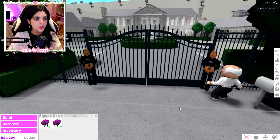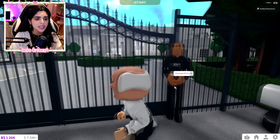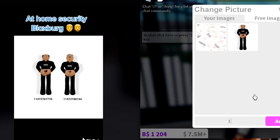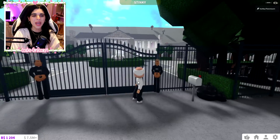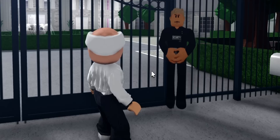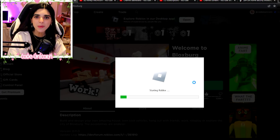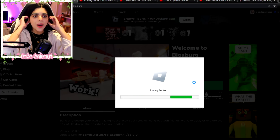Now we have security guards! We have to change this one of course because we can't have the same security guards. For this one the code is 1 1 4 7 2 7 8 0 7 4 4. And there we have it guys - we have Mike and Josh as our bodyguards! I love it. Now our house is protected to the maximum. How about we hop on to random servers and ask what they think about my bodyguards?